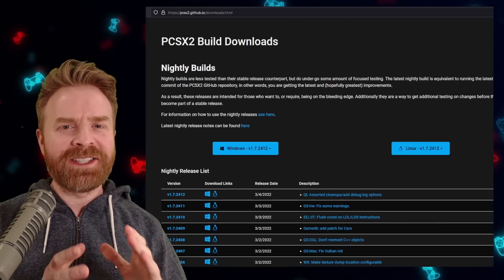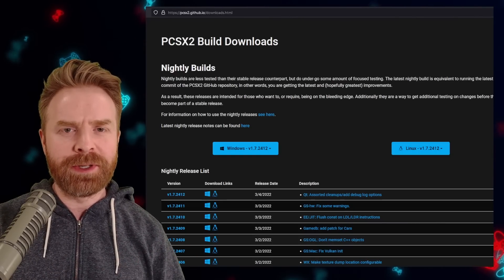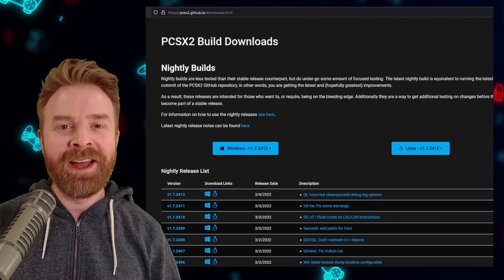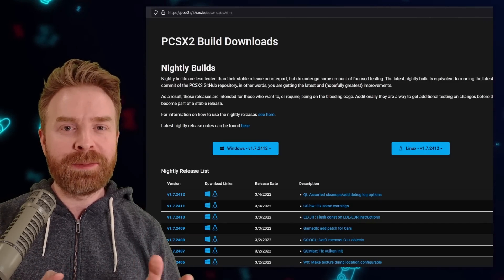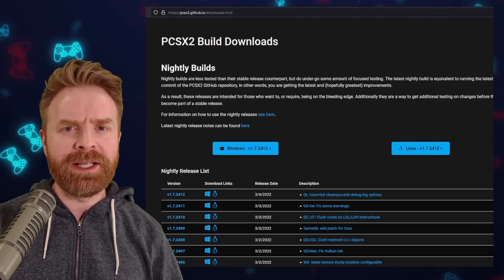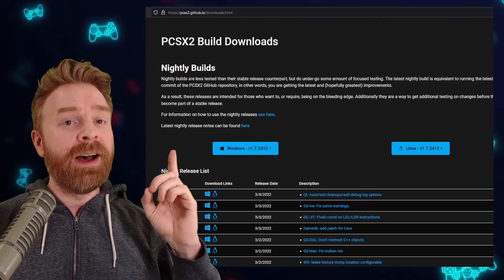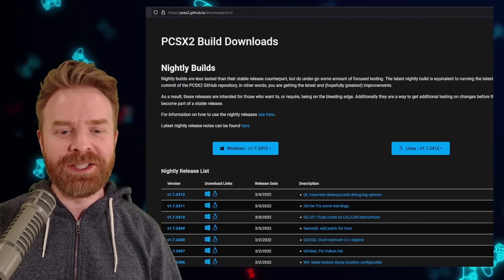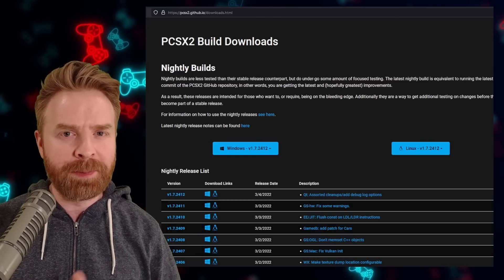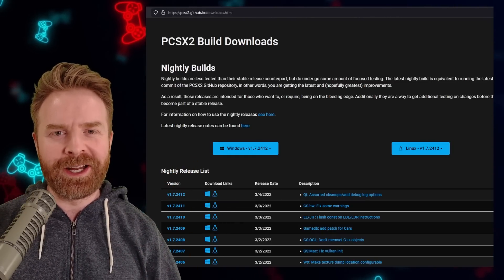From my understanding, PCSX2 will eventually automatically toggle every single game fix for you for compatibility and performance without you having to do anything, and this will include upscaling fixes. This is not available just yet in the mainline build — it'll eventually get there, but if you want an early look at it, feel free to pick up a nightly build for PCSX2. I will leave a link in the description below.